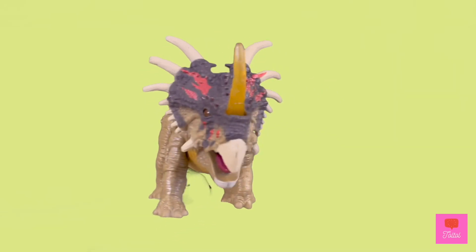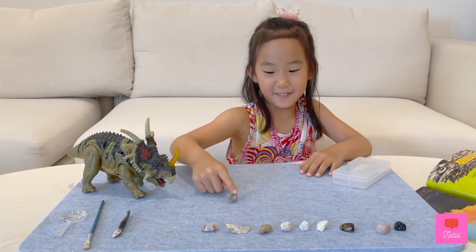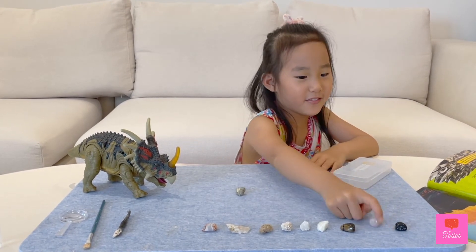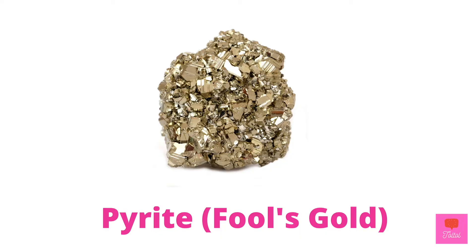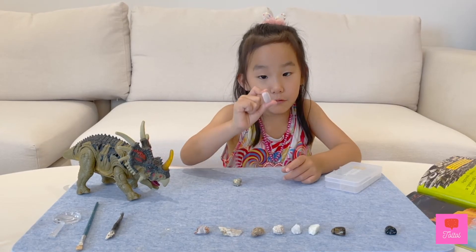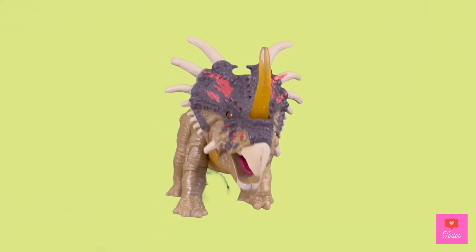Can you please show me the new stones? These are the two rocks that we found. This is called the pyrite — the nickname is Fool's Gold. This is the rose quartz. Wow, they're so beautiful!